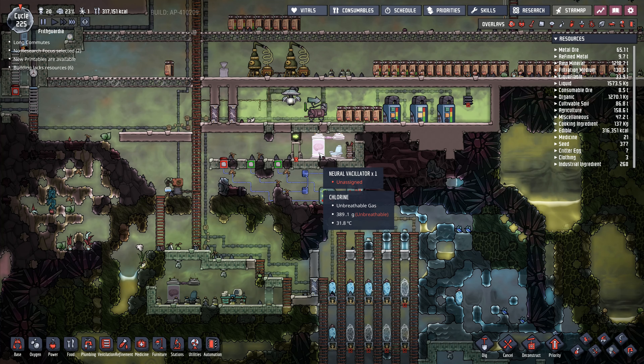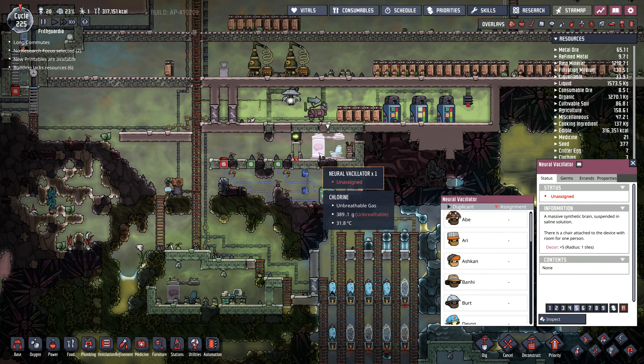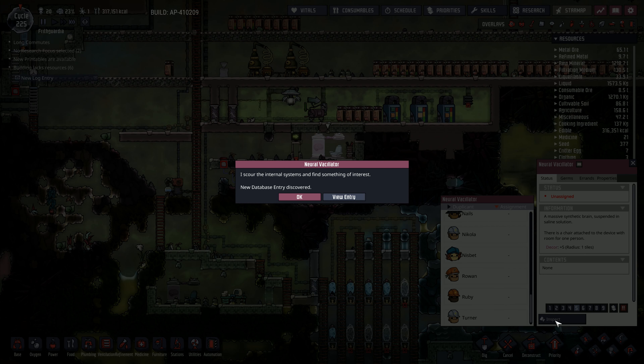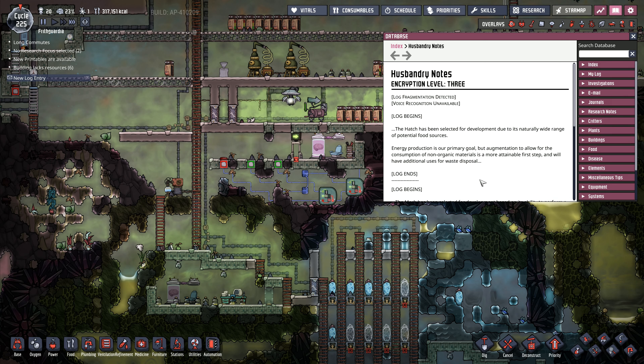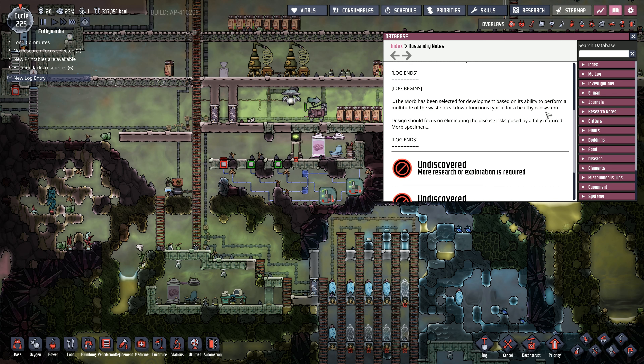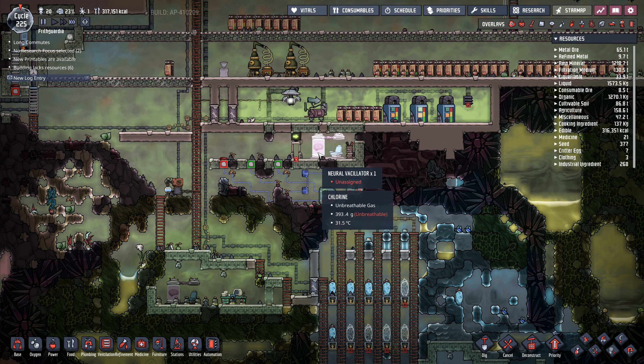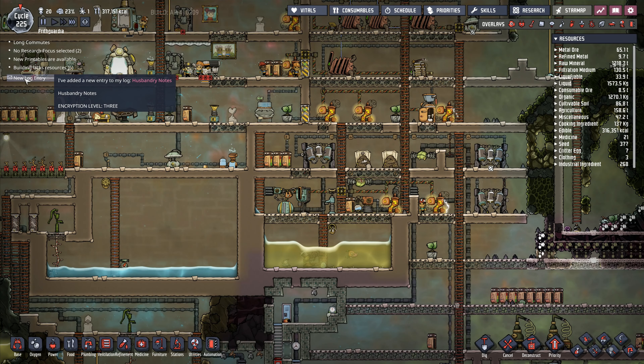Someone suggested I should try the neural vacillator, so let's go in and recover files from this structure. The hatch has been selected for development due to its naturally wide range of potential food sources - energy production is the primary goal. The morb has been selected for development based on its ability to perform a multitude of waste breakdown functions for a healthy ecosystem. More research is required. So yeah, the neural vacillator - I've been advised I should do something with that one as well.